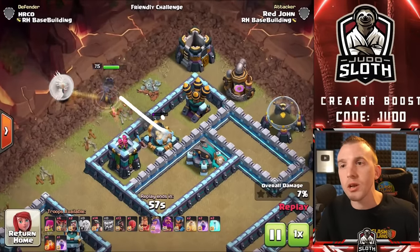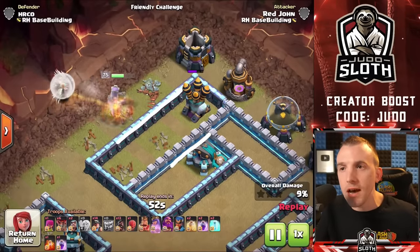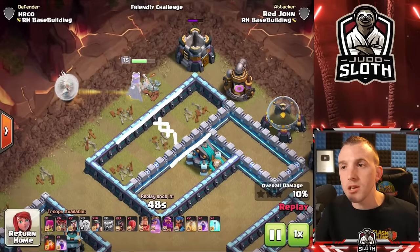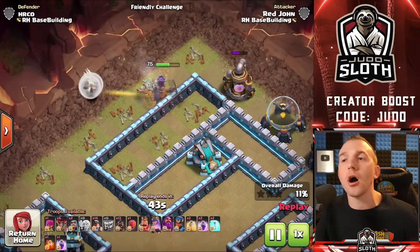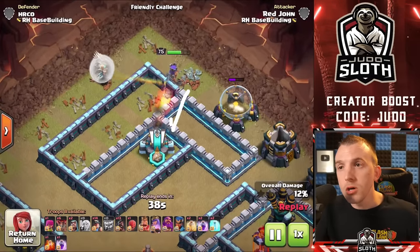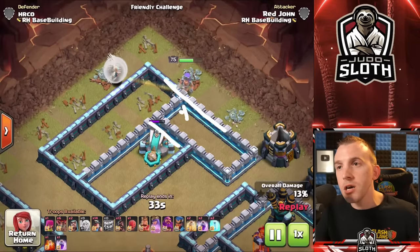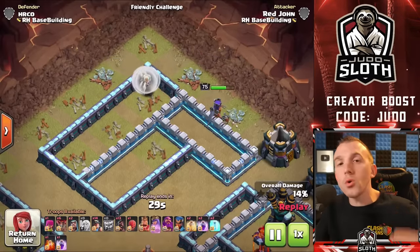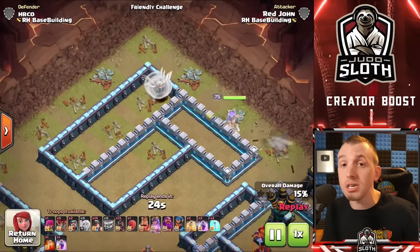Can the Queen reach the Scattershot from 11 o'clock? Let's draw a line on the Scatter and the wall she is standing behind — 3 tiles within the compartment and a 4th tile in that of the wall, so a 4-tile gap — the Queen can't reach the Scatter (the Grand Warden could, by the way). Moving around to 1 o'clock though, the Queen can reach the Scattershot because we have the wall, edge of the Scatter, a 2-tile compartment and a 3rd tile of the wall — only a 3-tile gap. So when you're building bases, make sure the Queen cannot reach the major defenses.